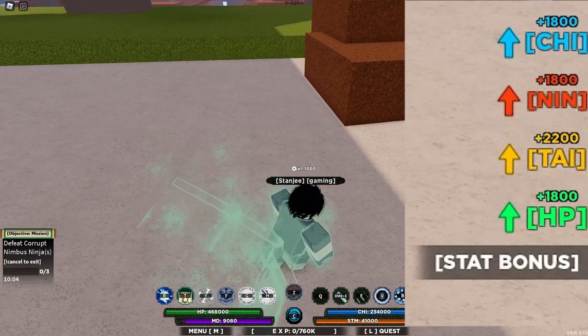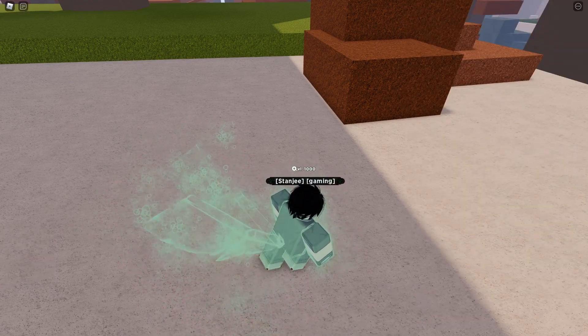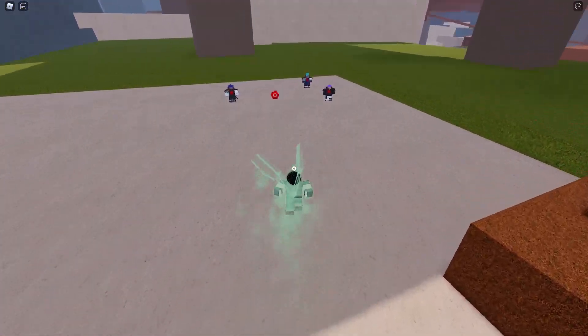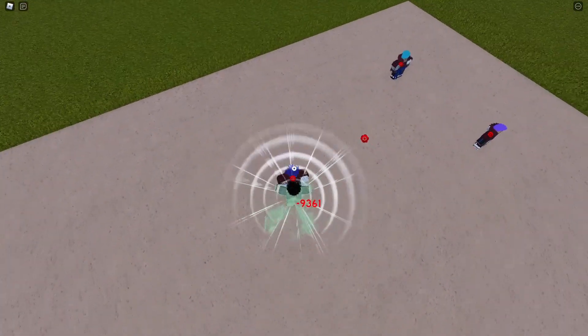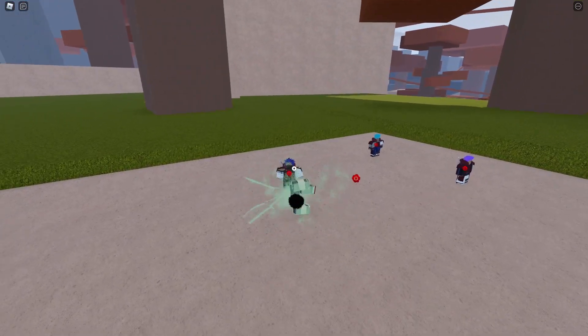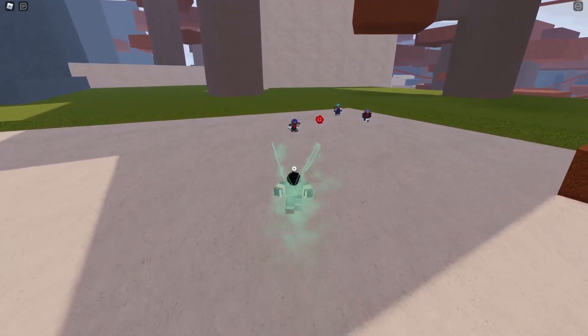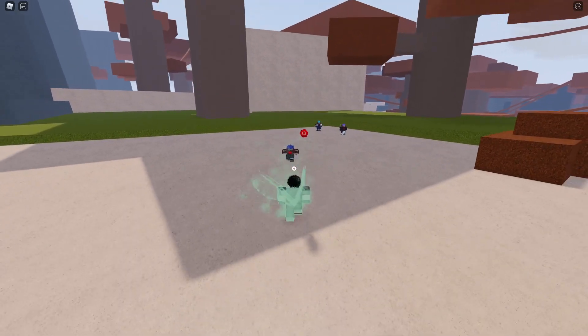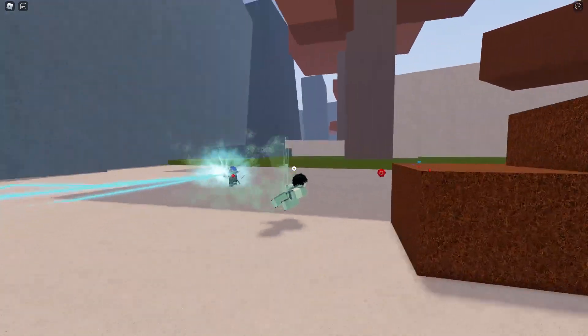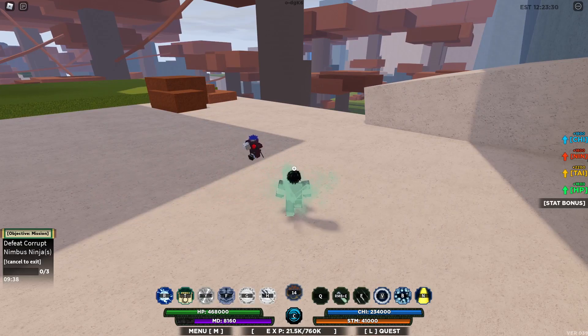The stats give 1,800 on your chakra, bonuses to your NXP, and 2,500 on your Taijutsu. The Q mode roars at nearby players, same as other tailed beasts. The Z mode shoots poison gas at the player, making them dizzy.